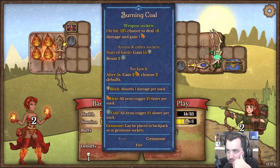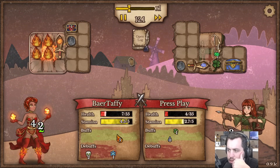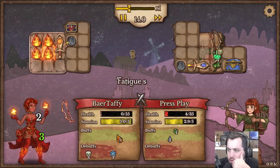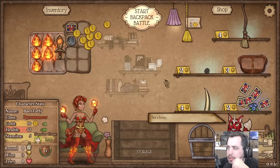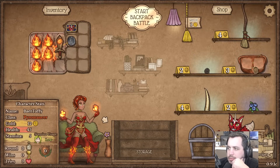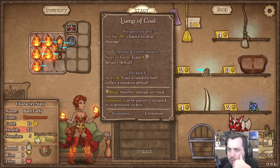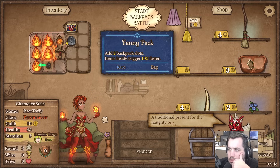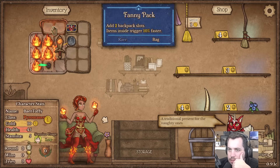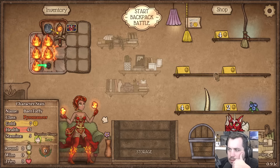This is already feeling a little better - I feel like the burning coal socket improved our odds quite a bit. Getting there, getting there, come on now. Whoa, what happened there - did I run out of stamina or something? Fanny pack, pretty happy to take that. Get another lump of burning coal, might be worthwhile. I'll take this, slot that in there, looking good.